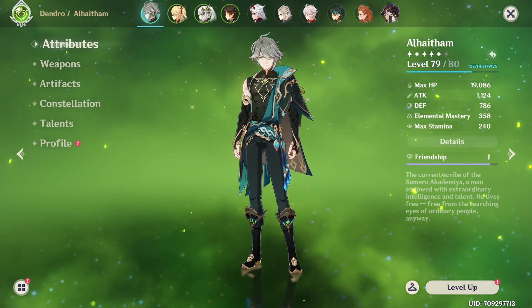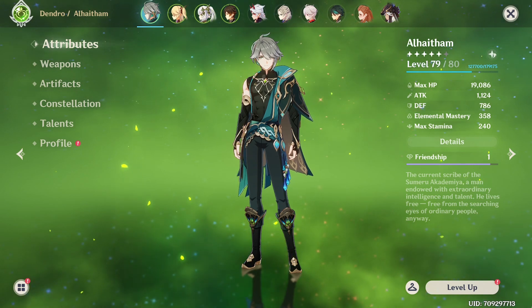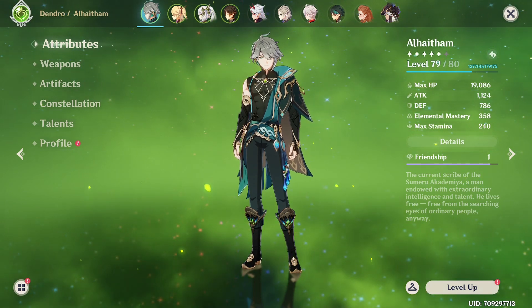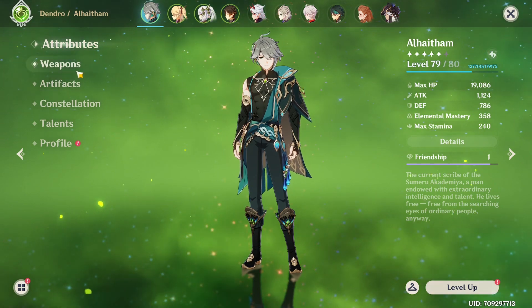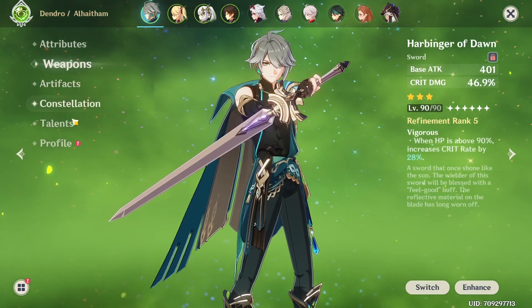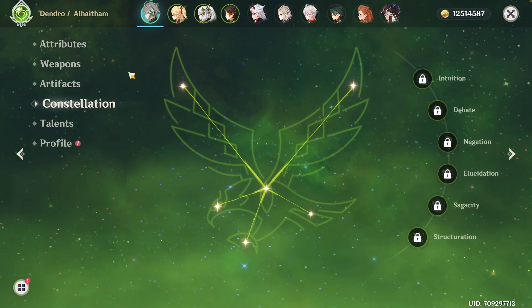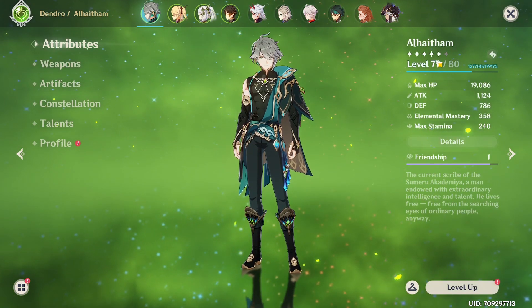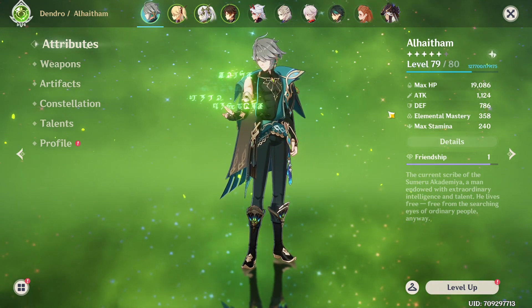For this video I'm going to showcase an achievable, low effort, and free-to-play friendly build that I'll demonstrate on Floor 12 of the Abyss. The purpose is to show how easy it is to build him. We're using Harbinger of Dawn, a 3-star weapon. His talents are at triple 8 so there's room for improvement there. He's C0, no constellations, level 79 — and the damage boost he gets from Spread will be even more at a higher level.